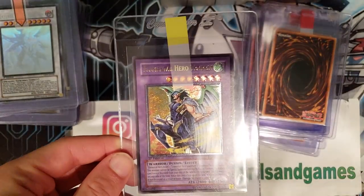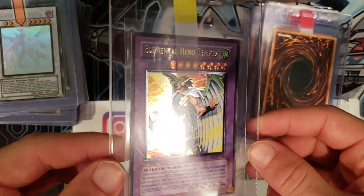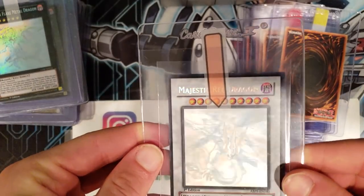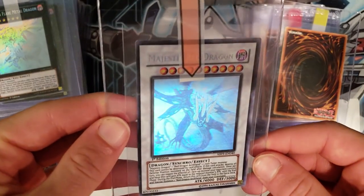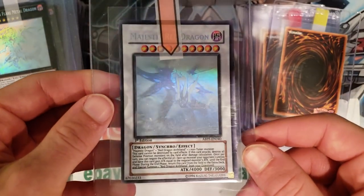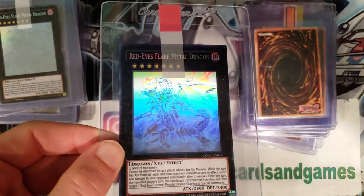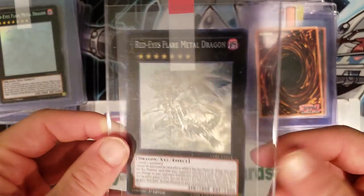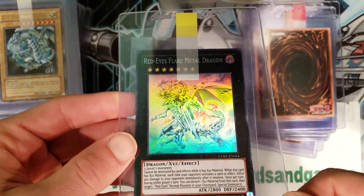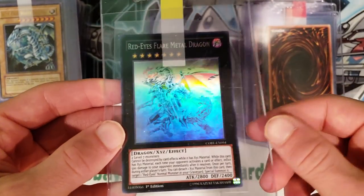Pulled on the channel — Elemental Hero Tempest ultimate rare, Euro print, look at all that foil pop from Elemental Energy. A Majestic Red Dragon ghost rare — look at that one, it looks right into your soul. Very cool, first edition. And here is a Red-Eyes Flare Metal Dragon ghost rare — that's real nice looking. And let's make it two of these from Clash of Rebellion — the last ghost rare to ever be printed. I love the black border with the ghost rare, it just looks amazing.